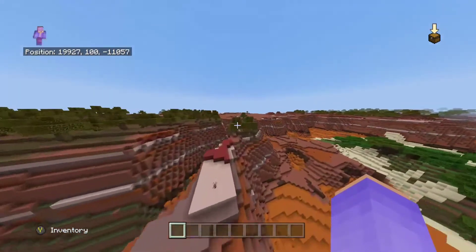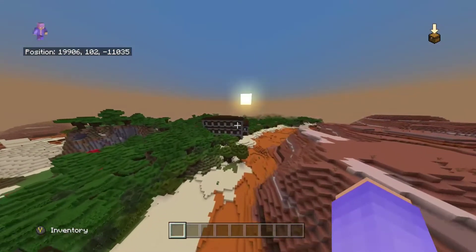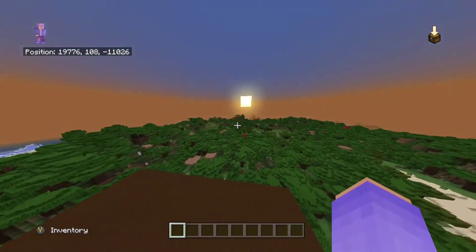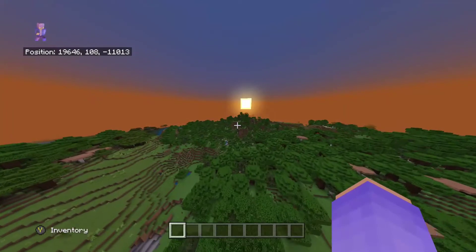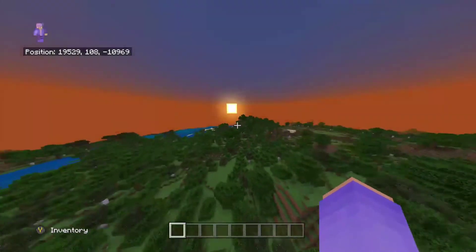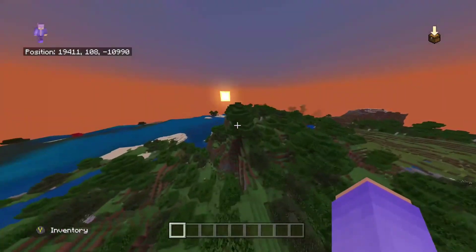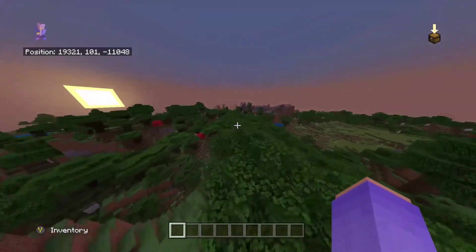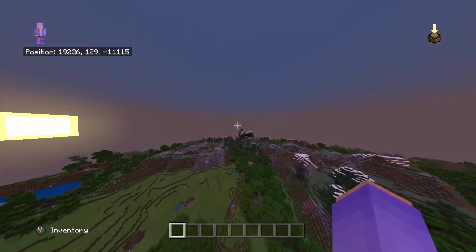Hopefully this was helpful! The locate command is quite useful - you can use all the different selections except end city and fortress in the overworld. If you're in the end biome you can use the end city one, and if you're in the nether the fortress one. There's also a new nether update coming with new structures, so hopefully there'll be new options added. Anyway, I'll see you guys in the next one, bye!